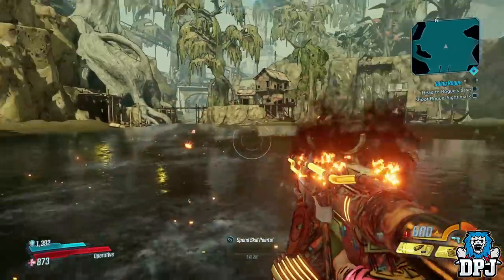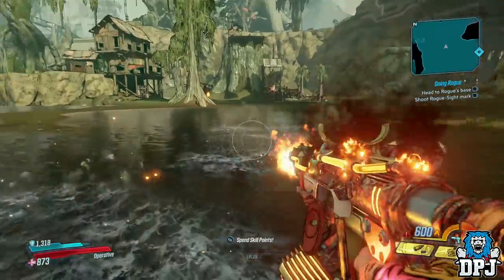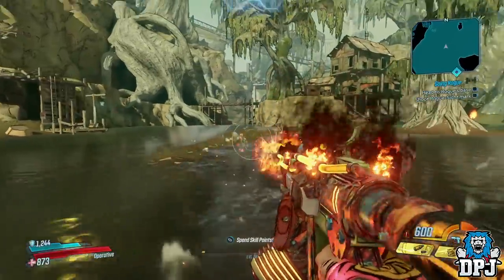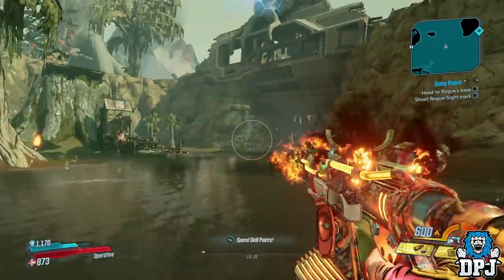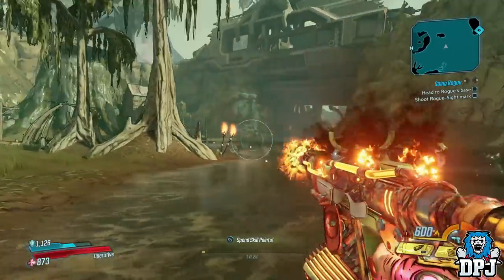Okay so this weapon — this Children of the Vault weapon — is one of those weapons where you can hold down that trigger until it overheats. Well people, this thing doesn't overheat. You can literally just hold that trigger and keep firing. Like, what?